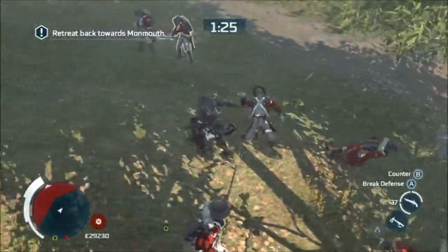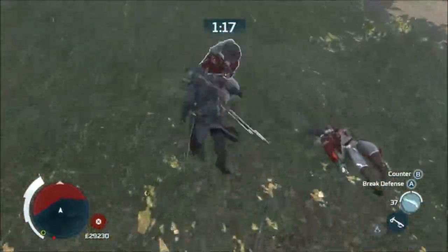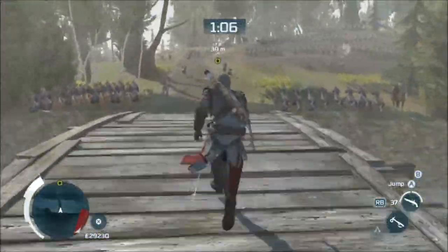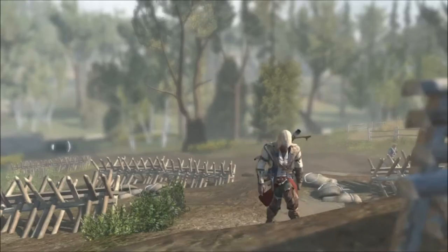I failed the Air Assassination there because you'd already seen me, but again, just take these guys out. Where you see fit, I used a gun combo there, which is always kind of fun. And I'm really starting to enjoy the rope dart combos. Run onto the bridge for the final cutscene, where you chew out Washington and tell him he's a dick.